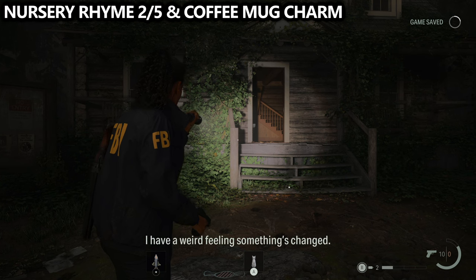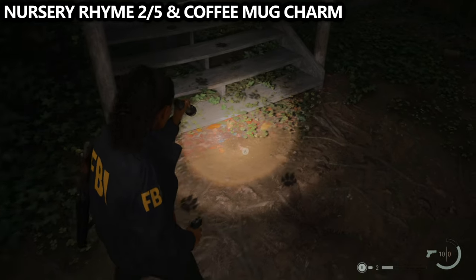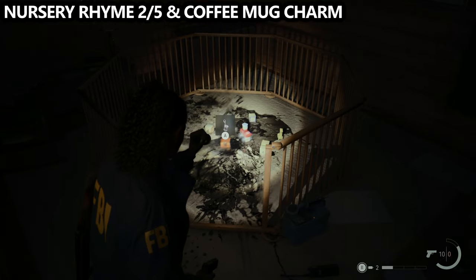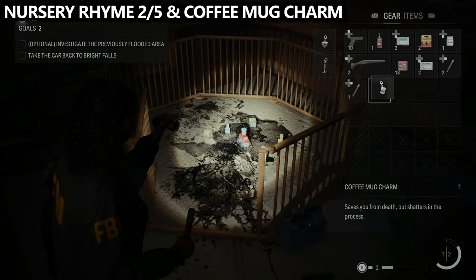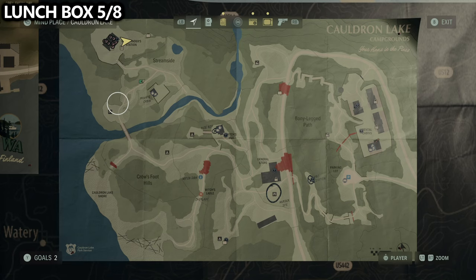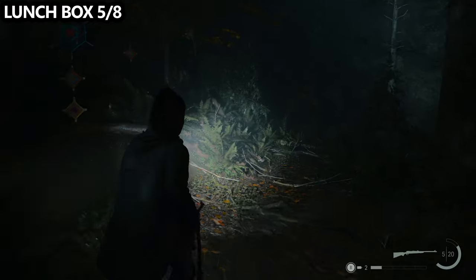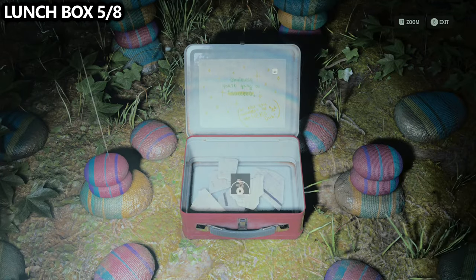Once you complete the nursery rhyme, pick up both dolls, and then make sure you go grab the charm that spawned. This one is revealed via black footprints on the ground — follow them and they will lead you to the coffee mug charm, which saves you when you're about to die and then breaks in your inventory. You can get an achievement or trophy for that. Fully equipping three charms also unlocks an achievement or trophy. Very close to the Witchfinder Station, in the corner next to some cliffs, you'll find your next lunchbox.